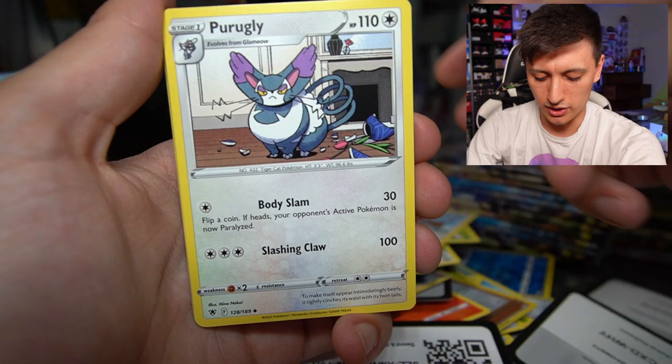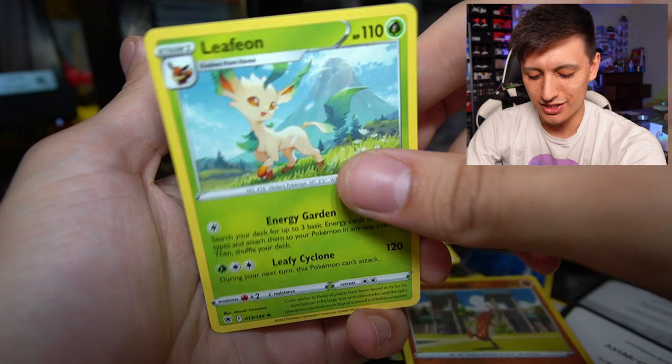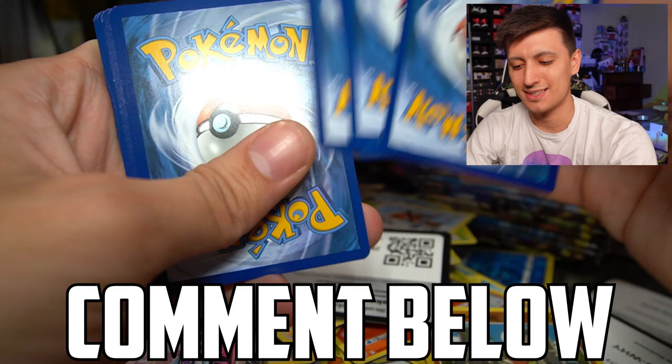Shellder, Hisuian Heavyball, Purugly, Swinub, Hisuian Qwilfish, Petilil, Nickit, Hippopotas, Sudowoodo, and a Leafeon non-holo. Make sure you guys enter the giveaway for the Hoopa V promo and the collector's chest promos — all you have to do is comment down below what your chase cards are for Astral Radiance and let me know what heat you've pulled so far.